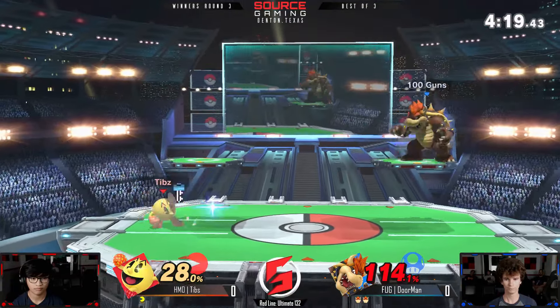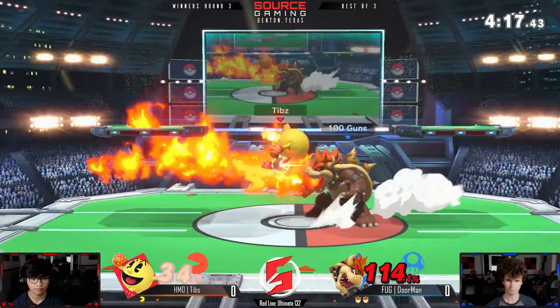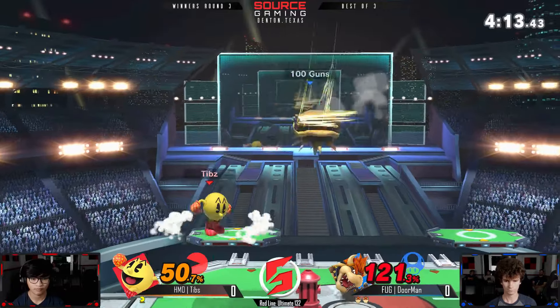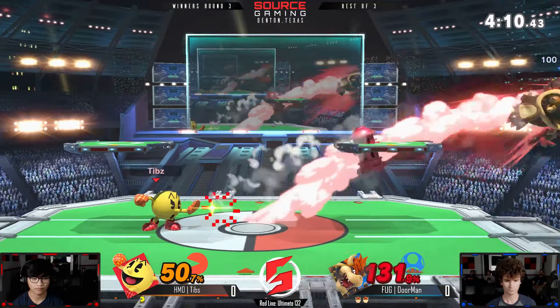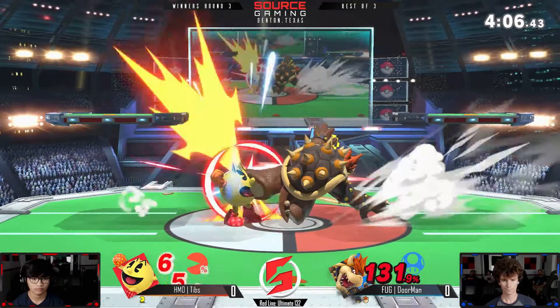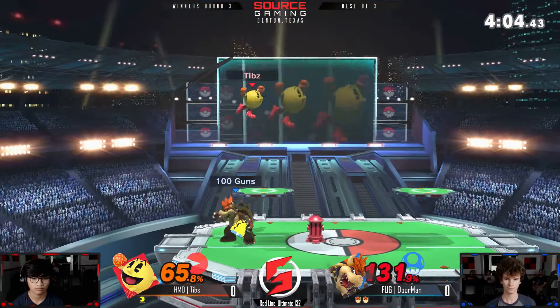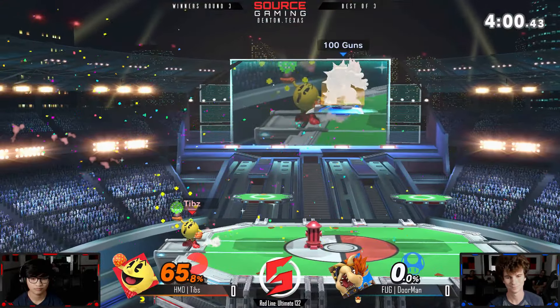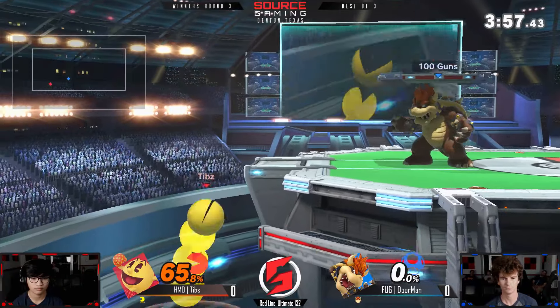While Tibbs has made some mistakes, he's not too far away from sealing out Doorman's last stock. But as I say that, he takes 25 from the Fire Breath — that is a very good move in this game. Doorman at 131. A Rage Bowser is kind of scary right now. And with the bell, if he stones you, a nice forward smash could be it. He goes for the exact thing, but saved by the Hydrant.